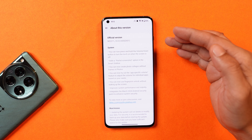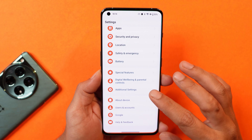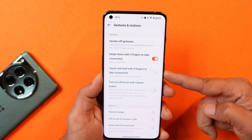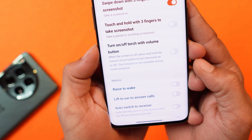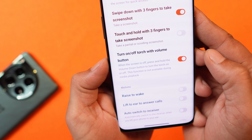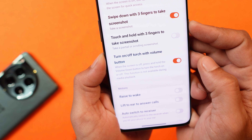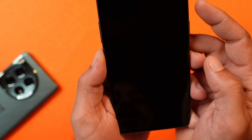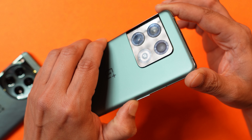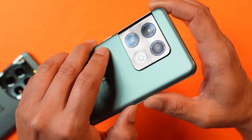Now let me show you the change logs. The changes are completely related to the system. With this new update, OnePlus has added the ability to turn on the torch using the volume button, which can be found in the Gestures and Motion settings. You need to enable it — by default this is disabled. It will only work if your device screen is locked or off. As you can see, if I press and hold the volume down key the flashlight will trigger, and the same way I can turn it off. But it won't work when the screen is on.